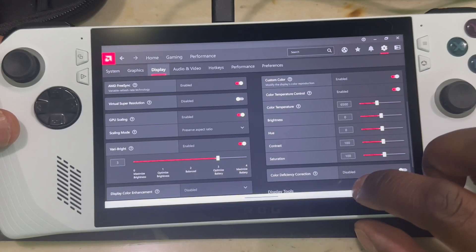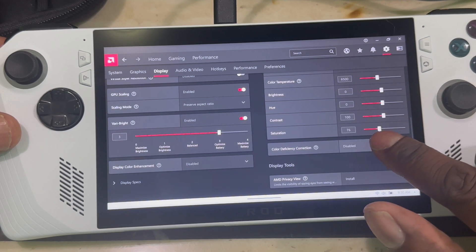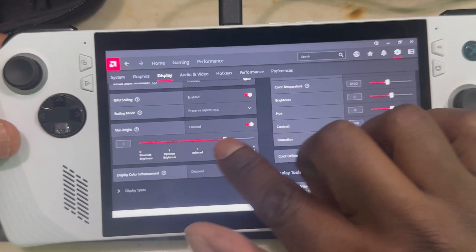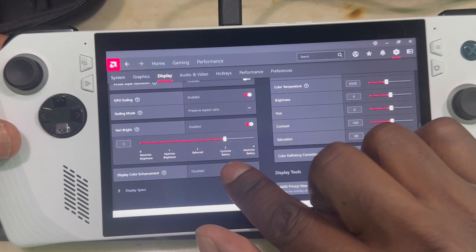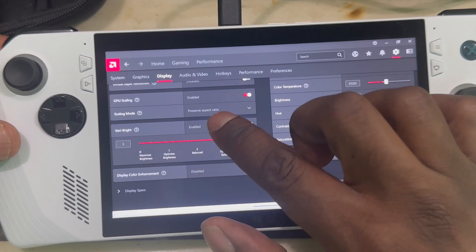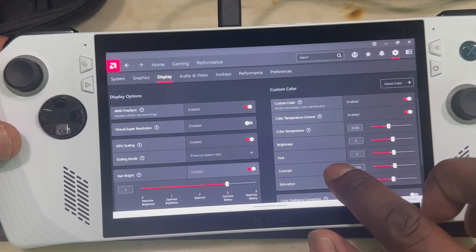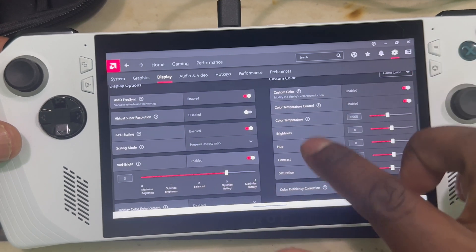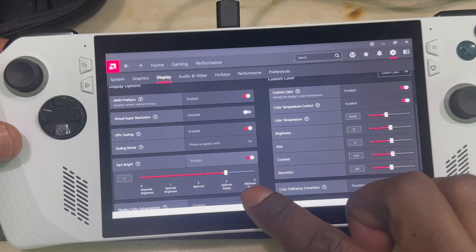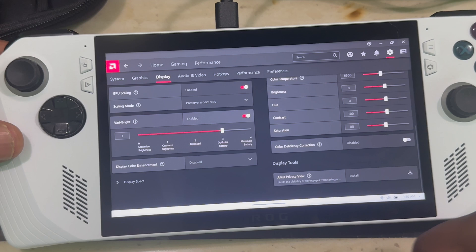In here you can see all types of color options. You've got saturation if you want to make it brighter or not — that's up to you. Then you have brightness, which might affect your battery life if you turn it all the way up. It's already set to optimized battery. You can also do GPU scaling and other stuff in here, but the main things are color temperature control, enable color, brightness, contrast, and saturation. Mess with those and you'll find what you like.